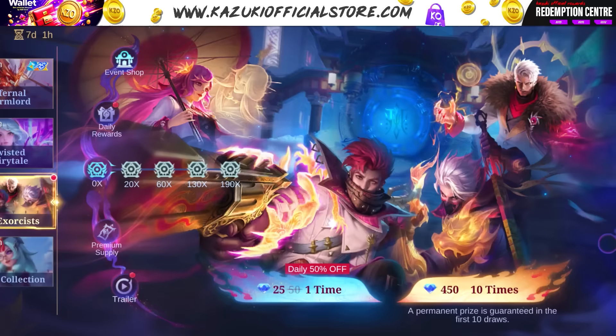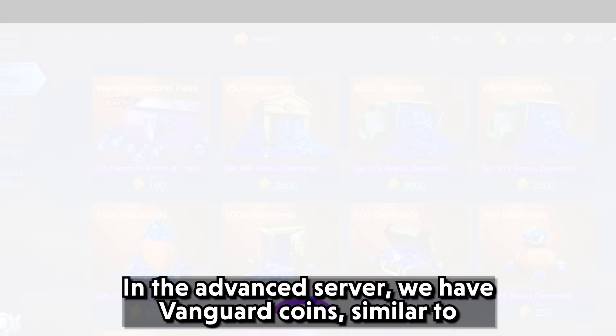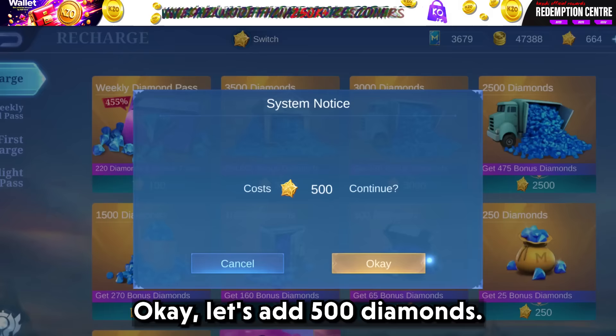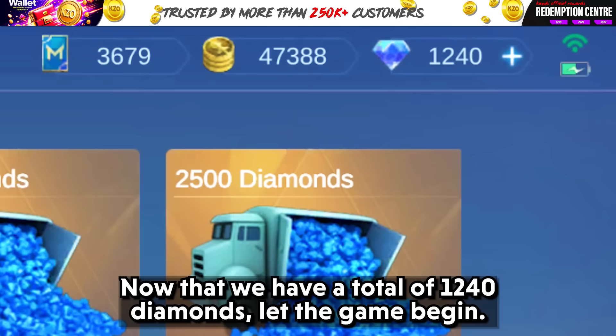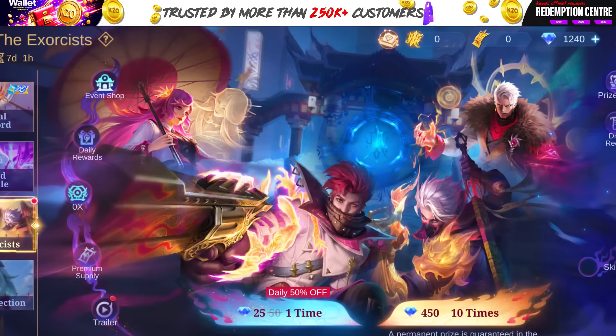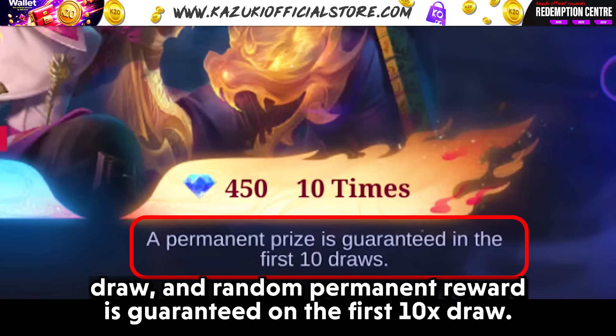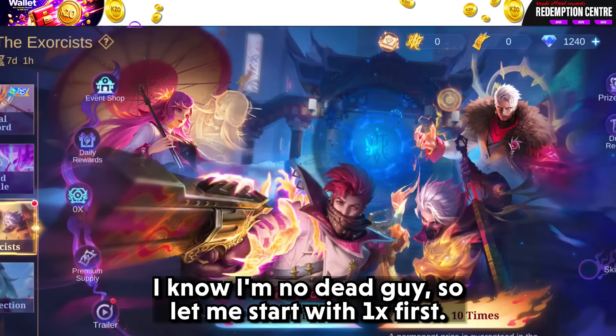Let's pull some draws now. Looks like we are low on diamonds. In the advanced server, we have Vanguard coins, similar to the Lucky official store in the original server. Let's add 500 diamonds. Now that we have a total of 1240 diamonds, let the game begin. Do remember, there is a daily 50% discount for the first 1x draw, and a random permanent reward is guaranteed on the first 10x draw. If you're lucky, you could pull the Exorcist skin in the first 10x. I know I'm not that guy, so let me start with 1x first.